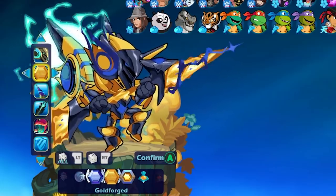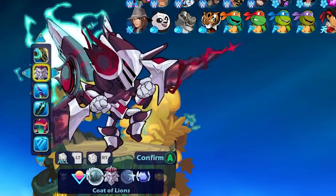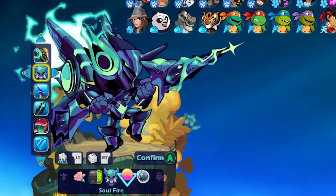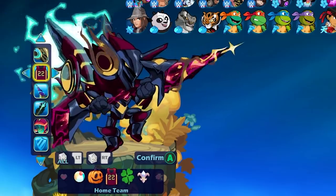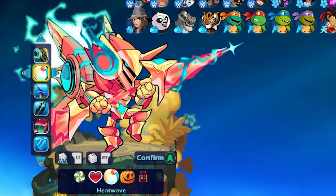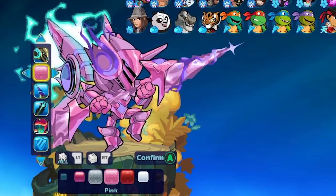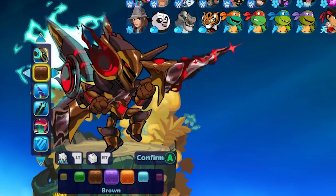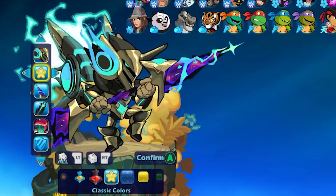I gotta say, Goldforge is probably my favorite. Skyforge as well. Starlight looks amazing. Coat of Lions looks amazing. Most of the colors look really, really good so far. There's only a couple that didn't look that mind-blowing, but even those aren't bad. There's just so many good color options on this skin, as you would expect for a Tier 85 Epic Battle Pass skin.